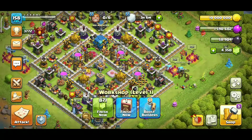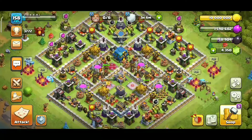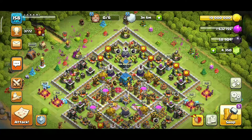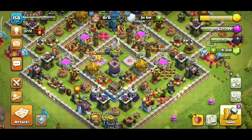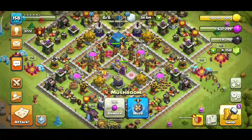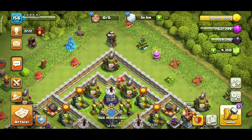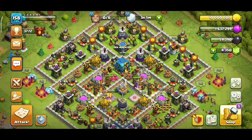I also added a Workshop — it will take a few days to upgrade. I upgraded the Clan Castle using a Hammer of Building, plus I got some wall rings so I upgraded the walls. The sixth builder is also here now.